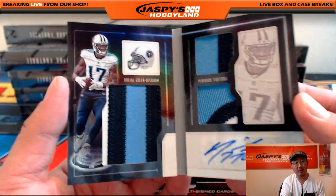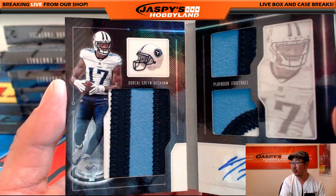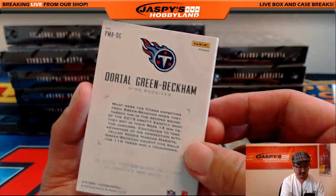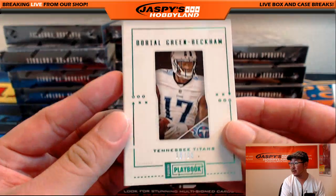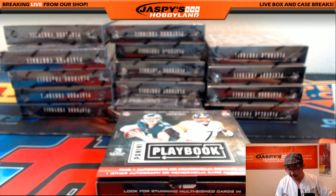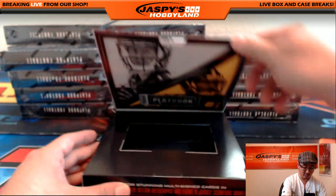Out of 25 for the Titans and Langston. 1925 — boom! The DGB, Doriel Green Beckham. Nice triple relic and autograph. He's on the Eagles now, but we'll go to the Titans in this particular case. That would be Langston. I think Langston wants the Eagles as well — would have been a moot point.